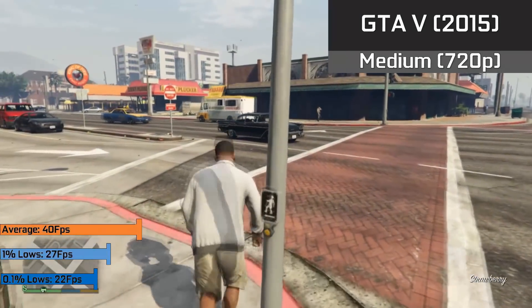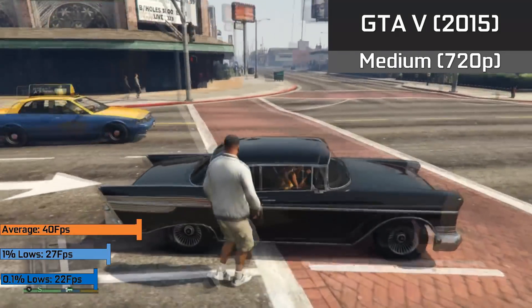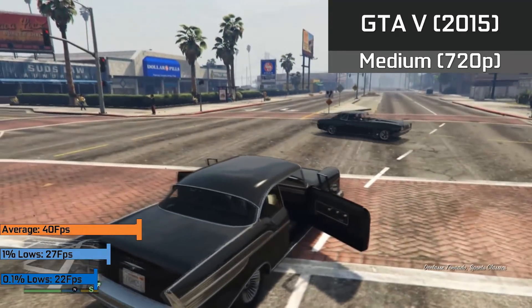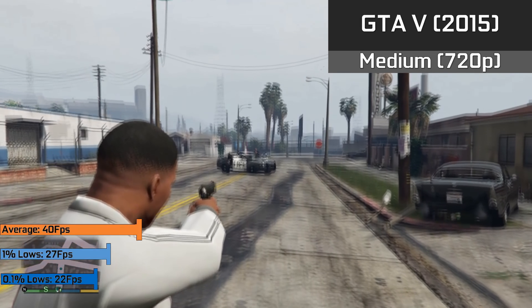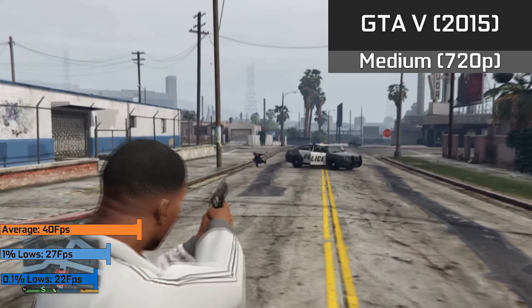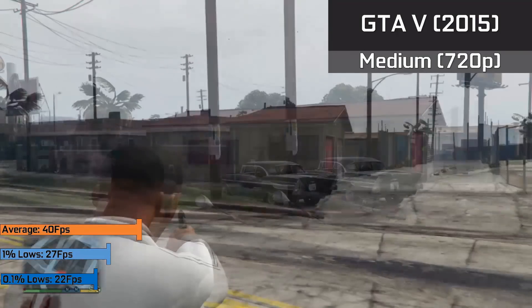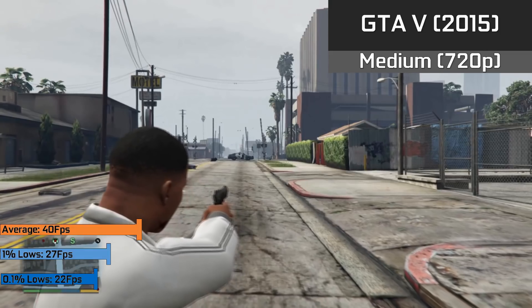GTA V, a AAA game from a few years back, ran fine with the normal options selected in the 720p resolution, with an average of 40FPS and a consistent frame rate consisting of 1% lows down to 27FPS and 0.1% lows down to 22FPS. So I didn't really see any issues with GTA running on this card. Sure, it's not 60FPS, but it sure is better than the Xbox 360 version of the game.